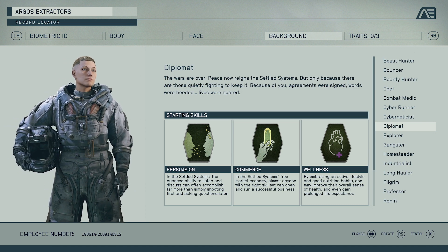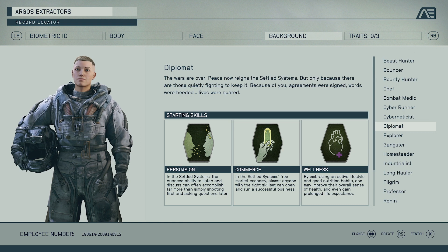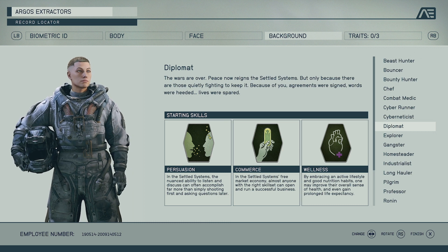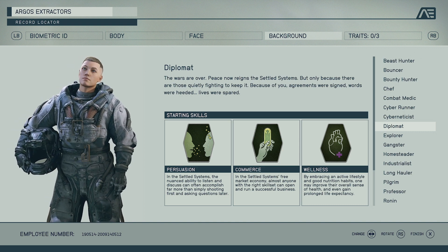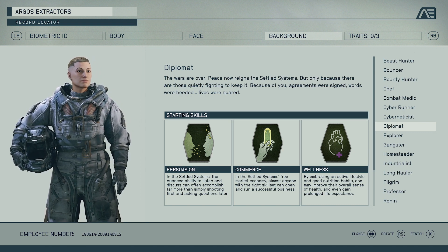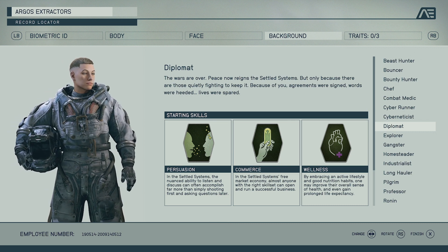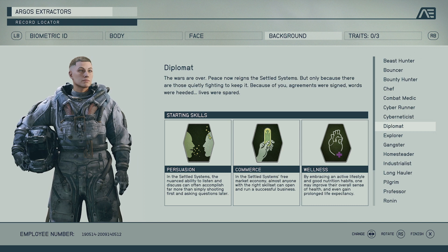Diplomat is going to open up various quests because having certain backgrounds means you can do different things when talking to people. You've got Persuasion, so you'll probably be able to persuade people a little easier in conversation — stop them doing something or get them to let you do something. If you want to dive into more side quests, this might be the background for you. We've also got Commerce, which can open and run a successful business to earn some extra money. I feel like this is a second playthrough type of background.